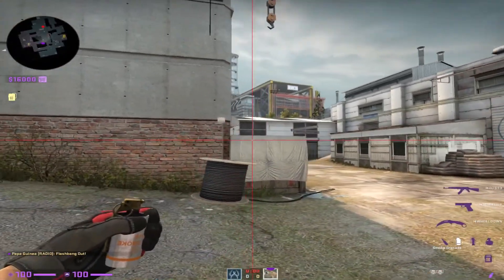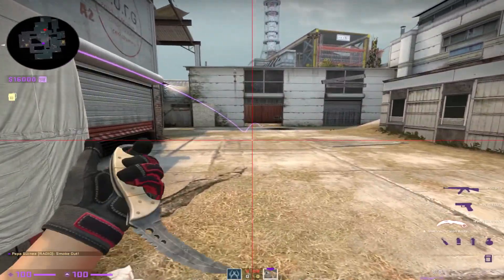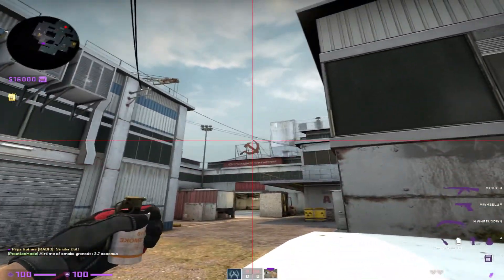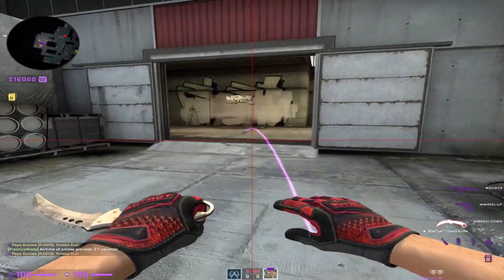CT smokes. Line up with this box right here. Put yourself in the back of the wall. That will smoke off mid again. B main: line up with this tire, top of the corner. Left click. Perfect smoke there.